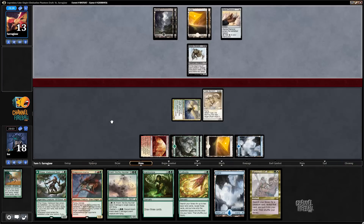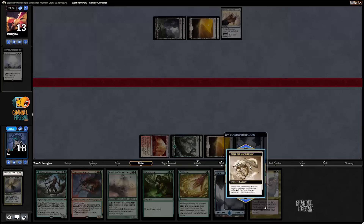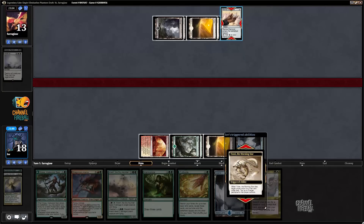I could just smash for 10 in the air and then play Atarka - also pretty good. Probably just take the six here, go down to 12, then go to 10 off the ability. Obviously I miss out on extra life if my opponent attacks and then post-combat has a sweeper, but I think that might be all right. No - opponent just chose to straight up wrath.